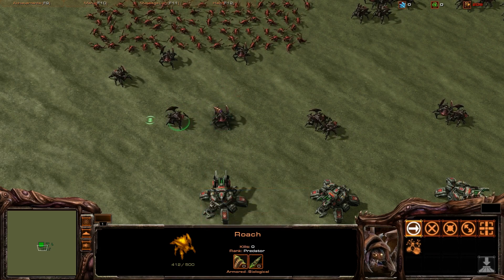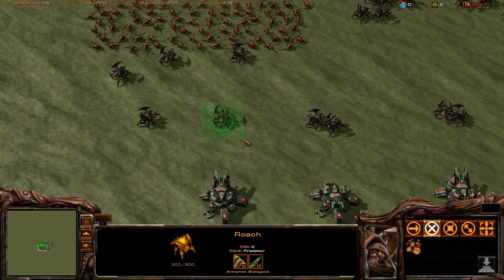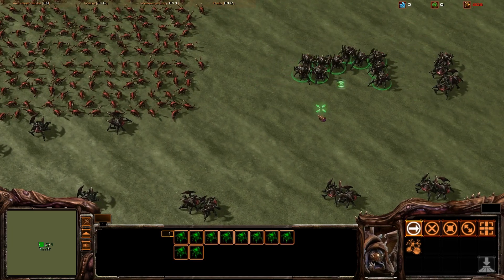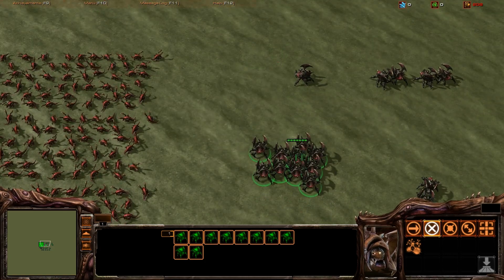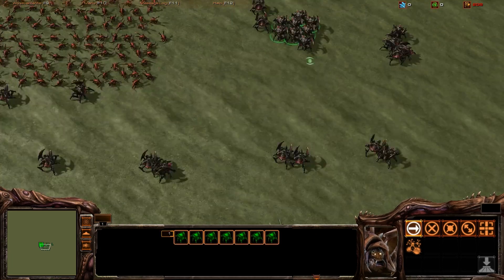So we've got 100% damage, 50% splash damage, and about 25% splash damage. When you're running around with Roaches like this — let's say you've got them rallied, they're all here — and now you're moving them out, if this Roach gets attacked, all of these Roaches are going to take either 100% or 50% damage from that siege tank.